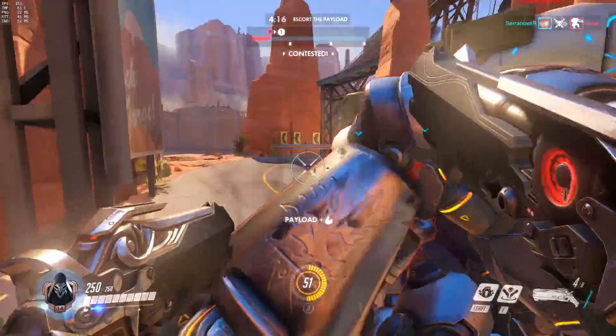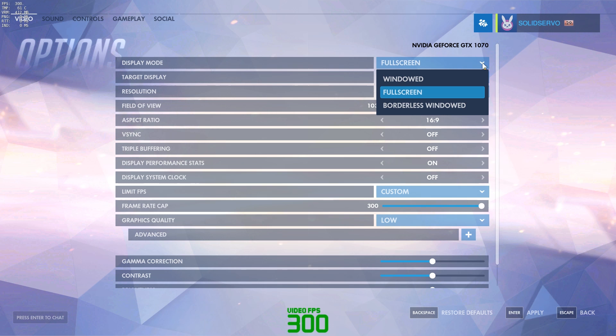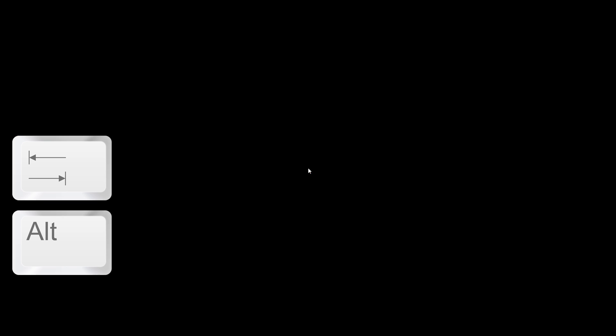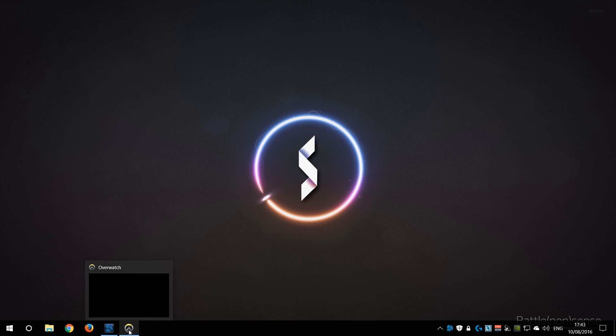But first we will check out the different pros and cons of these modes. When you select full screen then the game will always fill up the entire screen regardless of the resolution that you select. The game will then also use the exclusive mode which decreases the input or button to pixel lag. If you want to switch to a different application, like Skype, TeamSpeak or a server administration tool without closing the game, then you can use the key combination alt-tab, which will minimise the game. The downside is that the whole process of getting out and back into the game takes quite some time which is annoying.